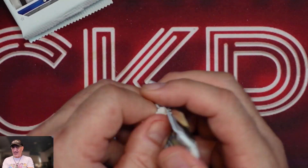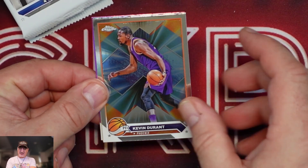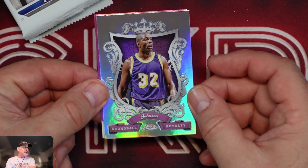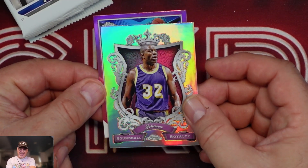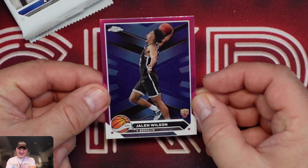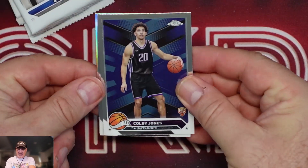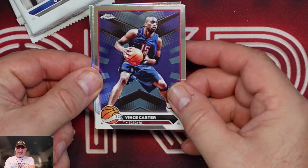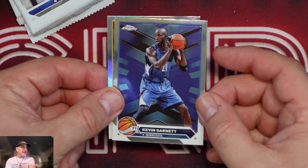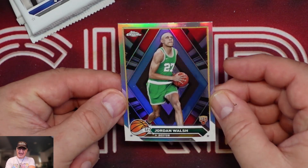Kyrie, Aaron Naismith, Kevin Durant, and our first pink is in the back — Magic Johnson on the Round Ball Royalty. And our first pink is... Jalen Wilson pink! Nice, I'll take that. Colby Jones, Vince Carter, and I see a refractor back there — Kevin Garnett. And our refractor is a Jordan Walsh rookie. That's sharp.